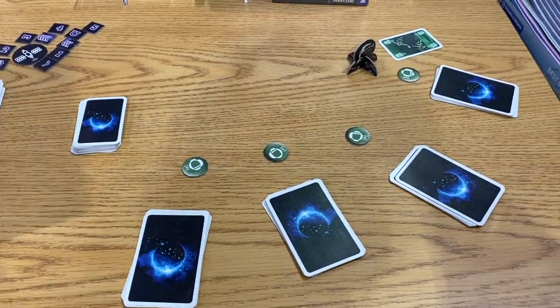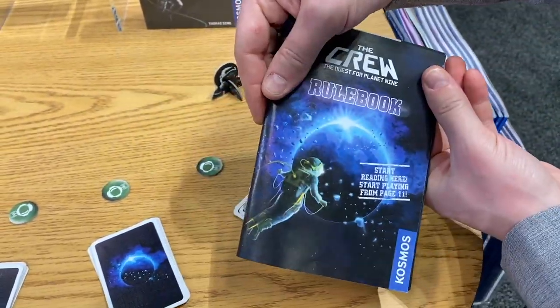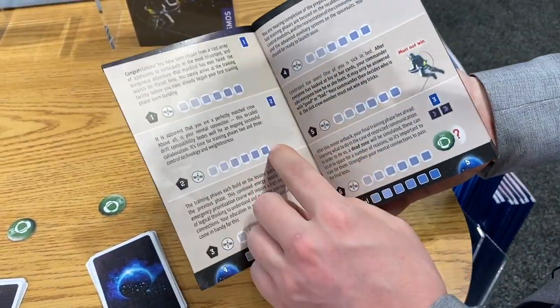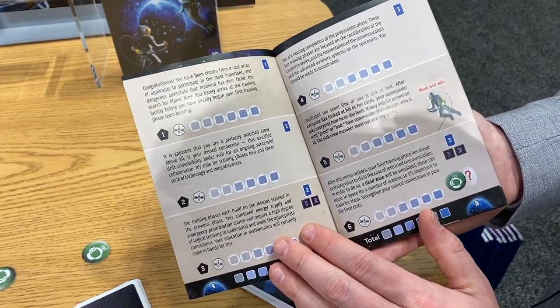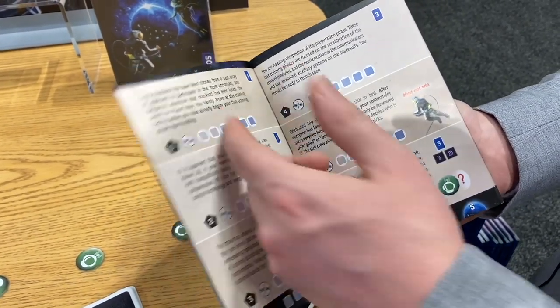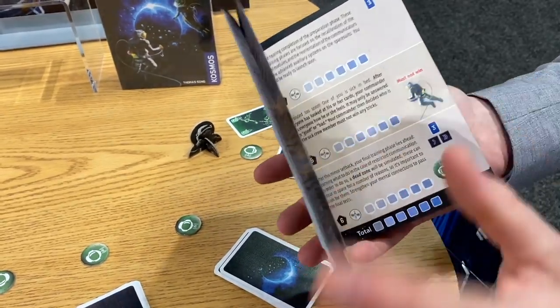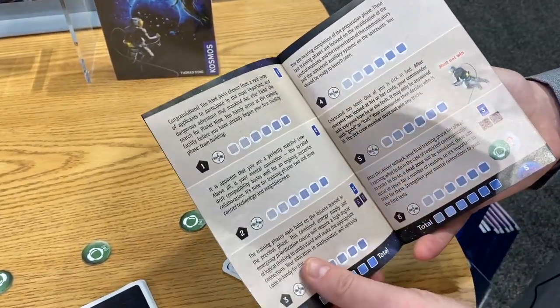The game comes with a logbook on the back that gives you all the missions. Each mission takes about five minutes and there are 50 of them, so going all the way through would take a very long time. You can skip around to anything you want to do, and there's a way to keep a record so you can come back to it.